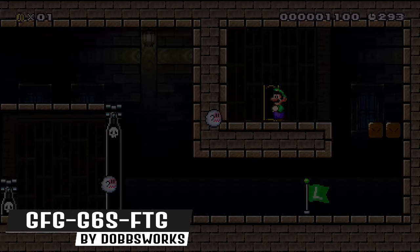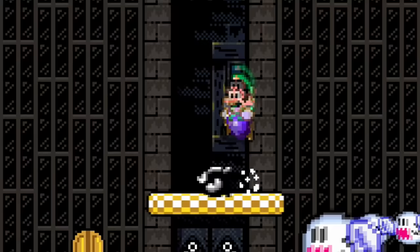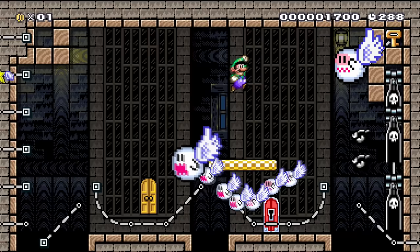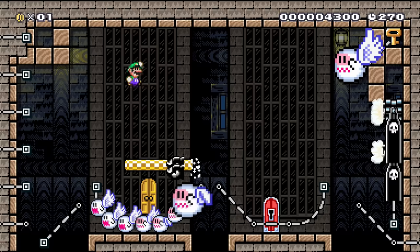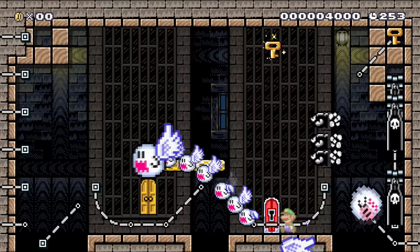Luigi moves into the next room hoping to see his brother smiling back at him. He's greeted instead by the Phantom and the Ghost Serpent. In this battle, Luigi dodges an invulnerable Boo Snake while locking eyes with the Phantom to stop him from approaching. Bullet blasters launch deadly bullet bills to add to the chaos. After figuring out his enemy's pattern, a star appears to give Luigi disco deadliness, and he defeats all of his foes to get the key and escape.